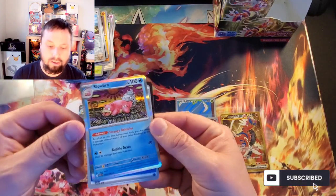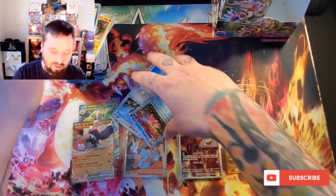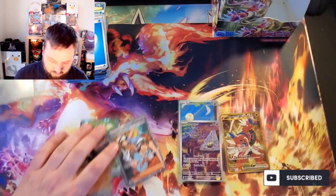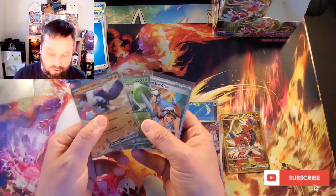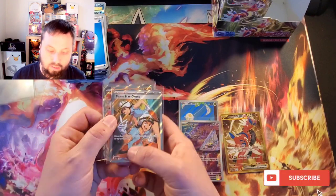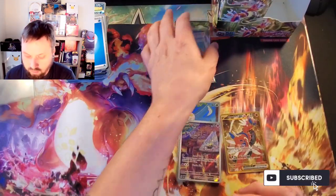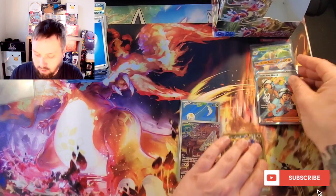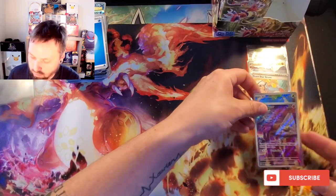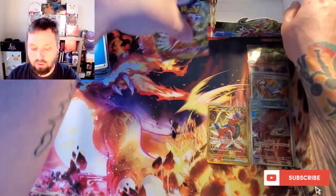La Chonk — look at the Slowbro, man, I like that art a lot too. Alright, left side done. So what's going to win — left side or right side? We got 2 EX, we got the Team Star Grunt, the 2 Star Rarity, the 2 Illustration Rares, and of course the Secret Rare — 3 Gold Stars.